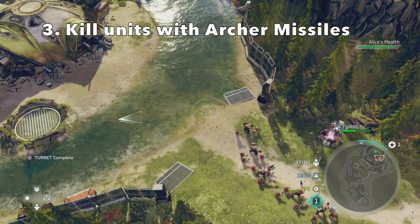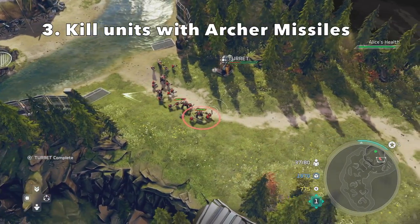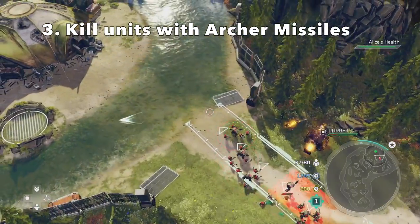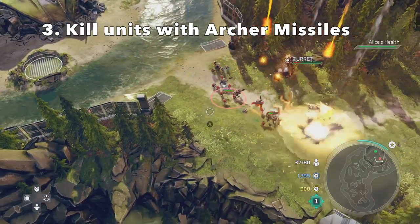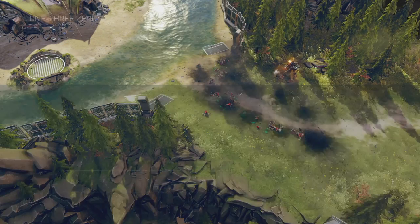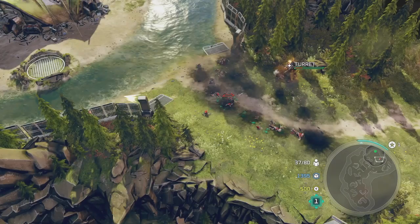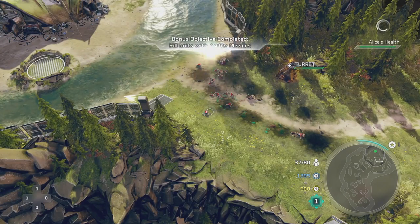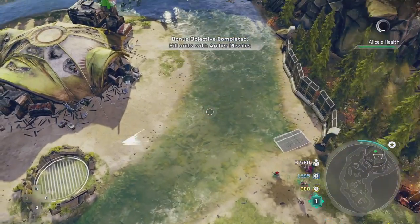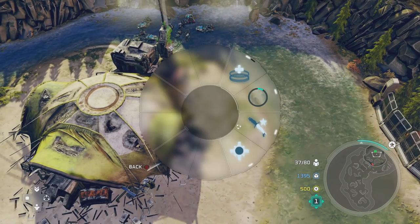It's really easy to use these at the very end. Chances are you aren't going to have leader powers until you get to the end of this mission, where you just have to kill all the enemies and defend as well. For the Archer Missiles, I had a group of enemies right next to a turret, so a lot of the units' health bars were actually pretty low. I just used the Archer Missile to wipe several of them out. You have to kill units — not just individual enemies — you have to kill three entire units with the Archer Missile.